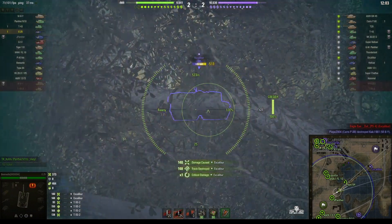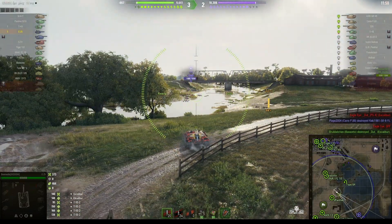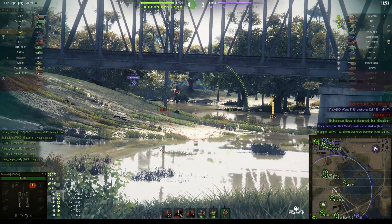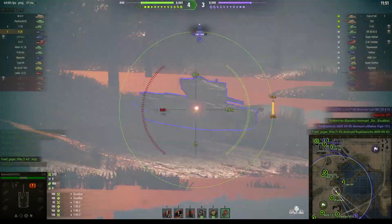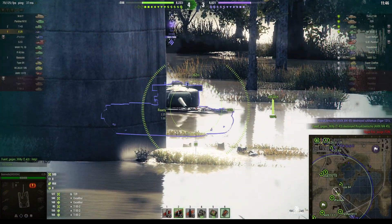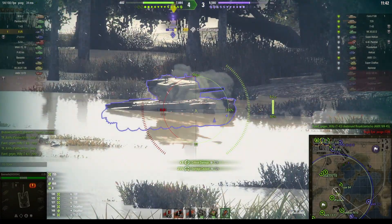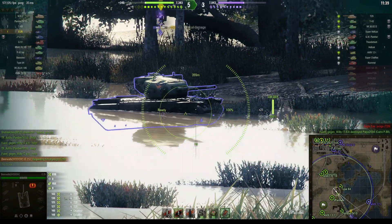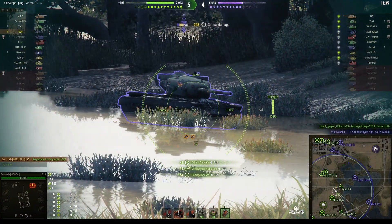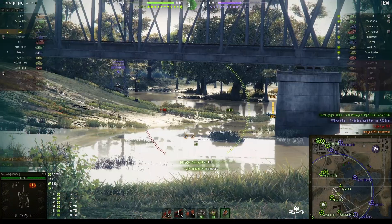Hit him in the tracks, second shot hits the body. Didn't get the kill but did a lot of damage. Now enemy tanks are coming and they're close to the bridge — if he fires he might get spotted. He gets one round into the T29, second one hits the tracks. He tracked him so he might get damage assist. He's tearing this guy to shreds — I don't think the T29 can see him, and now he never will.